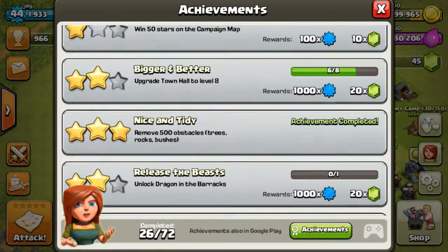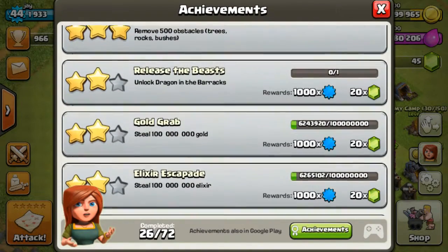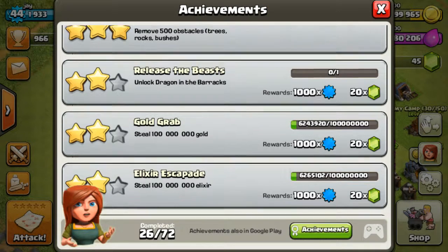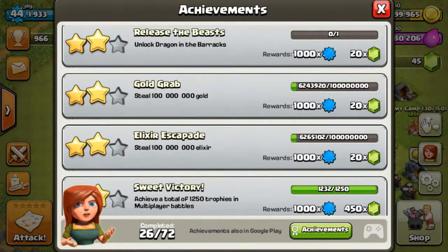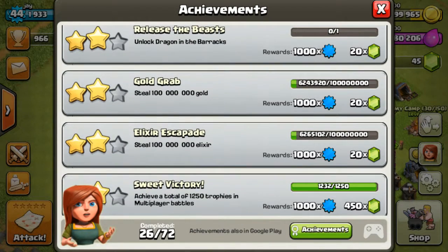And this one here, the Nice and Tidy achievement — you'll get 20 gems when you've finished it. It used to be a lot of dragons in the barracks. That's a thousand experience and 20 gems. And Gold Grabs — steal one million gold, I think. Is that a hundred thousand million? I don't know.